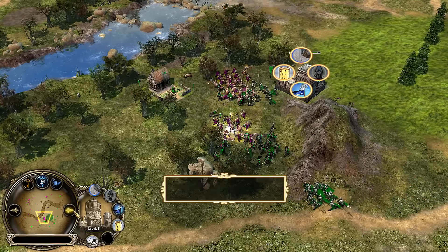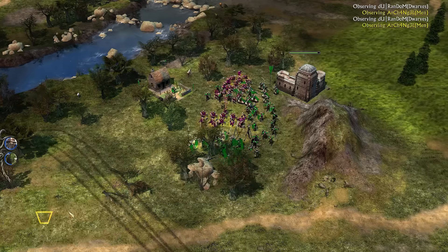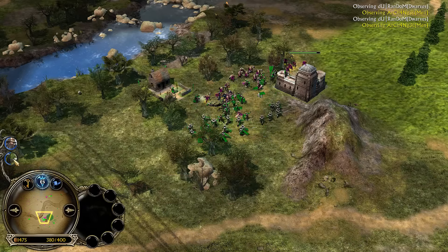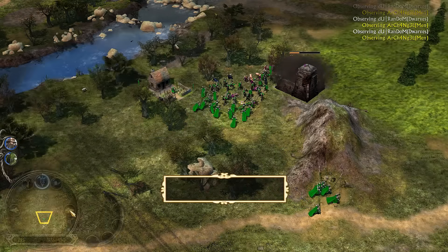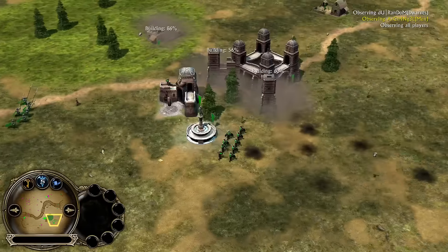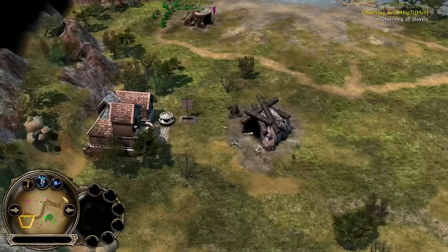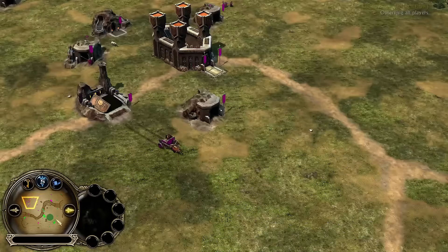Looks like Archangel is at command point cap — he's at around 460 of 800. Random definitely has a huge advantage in economy. Power point-wise, Archangel has about 6 power points — he's got Tom Bombadil and Elven Wood. Random has Summon Hobbits, Rally Call, and 9 power points. Random is ahead in power points, economy, and map control at the moment. He seems to have more stuff around — actually, random has like twice the amount of mine shafts apparently.